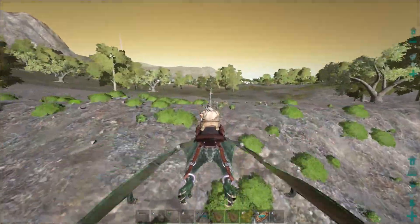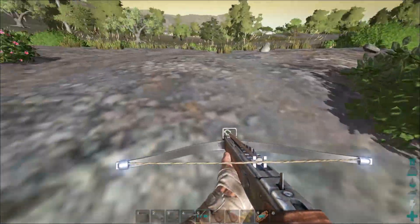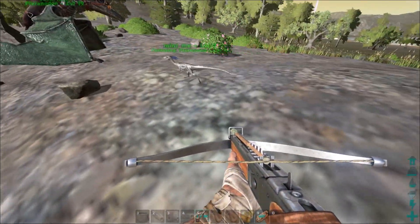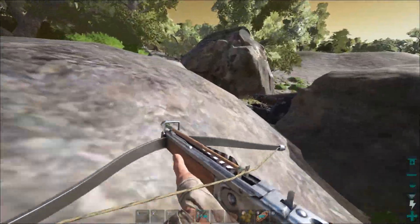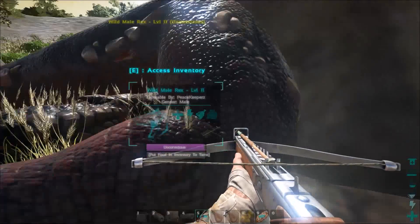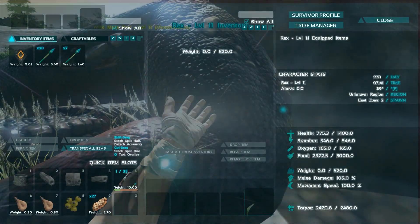I'm going to have to deal with that Bronto, I think. Oh, so if you guys didn't see, I actually have a Compi as well. I might just let him hang out on the ground too. Let's go check this guy out. Level 11, not bad. I narcoed the heck out of him.